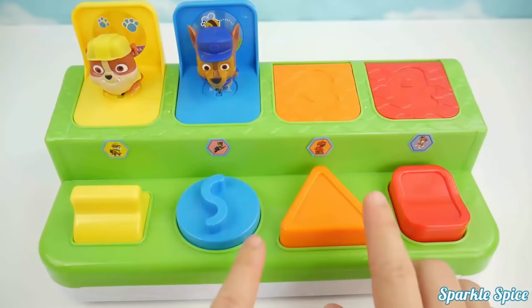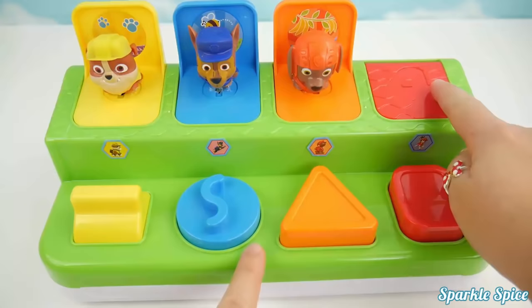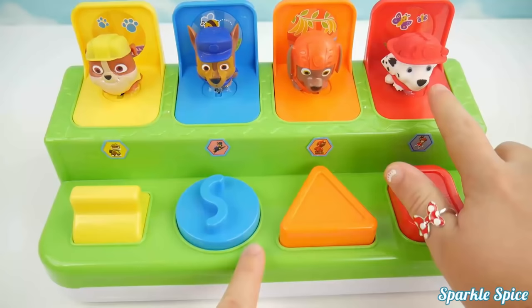This one's an orange triangle button and it's the number three spot. There's Zuma. Finally, in red number four, we've got a button switch. And it's Marshall.